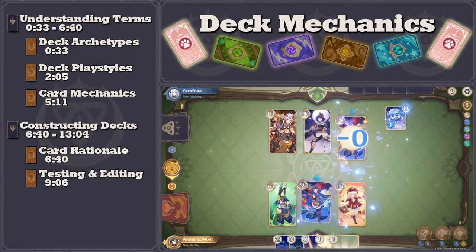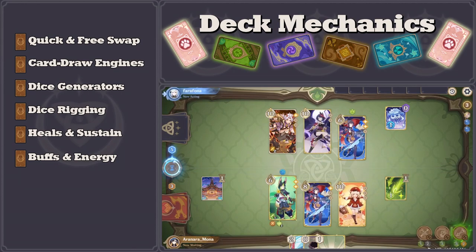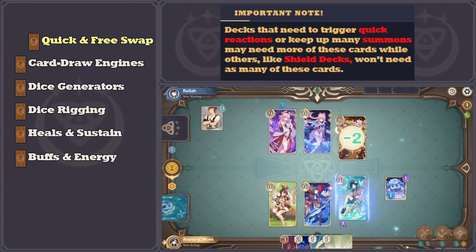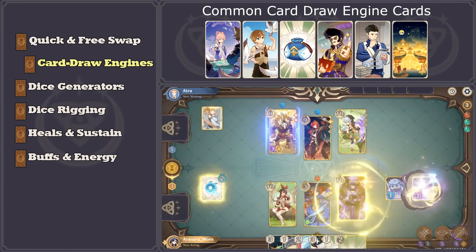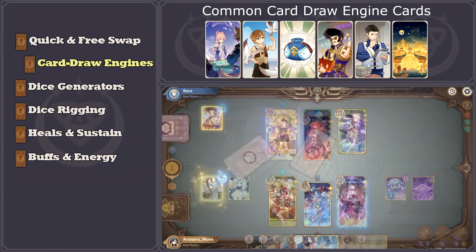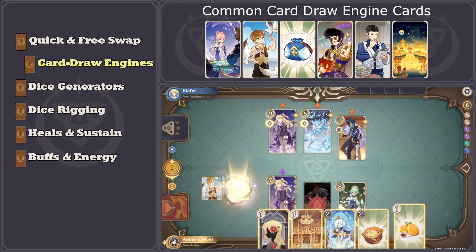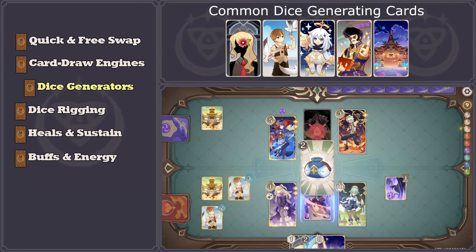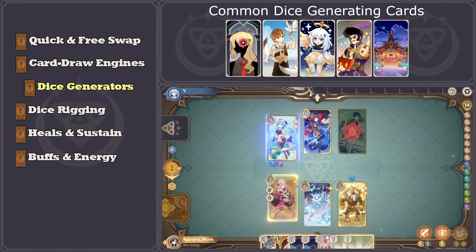Deck mechanics refer to the specific features of a deck and the cards within it. As of update 3.7, there are currently six main mechanics important to understand before constructing a deck. Quick Swap and Free Swap cards and abilities facilitate the quick and cheap swapping of the active character card. Card Draw Engines are the action cards that allow decks to draw more cards per round. Most decks, especially those that depend on very specific cards such as Pyro Resonance cards or Wolf's Gravestone, need a great deal of card draw engines. Dice Generators are the cards that produce more dice each round. Many decks, especially ramp decks, contain a number of these cards so that they can pull ahead of the opponent's dice count each round.